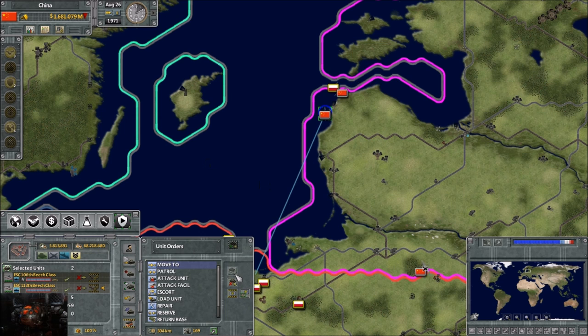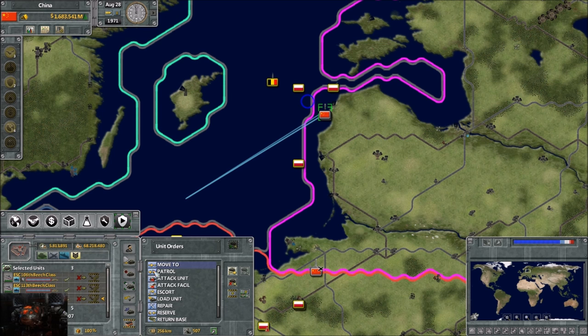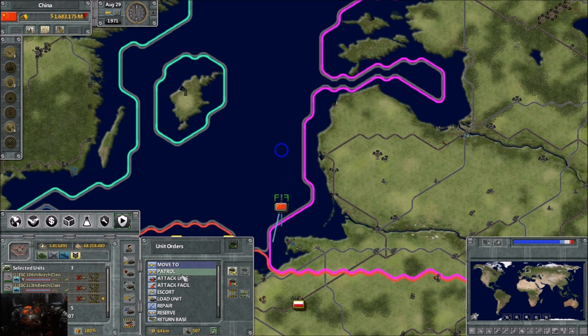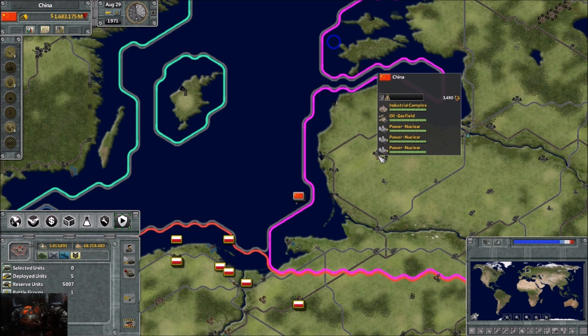Formation move - common speed. I can turn that on so if anything becomes a straggler, it moves with the group. We highlight all these guys and say you all move at common speed. We'll set them in a battle group - tell them to go here, then when there, go on patrol to there. So theoretically if there's a different ship or aircraft carrier in the group, they'll all go to the same speed, basically the lowest speed among them.